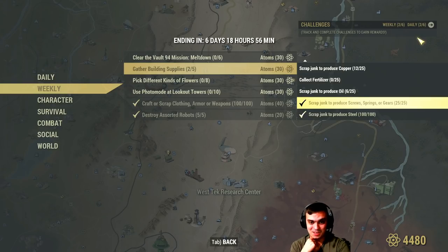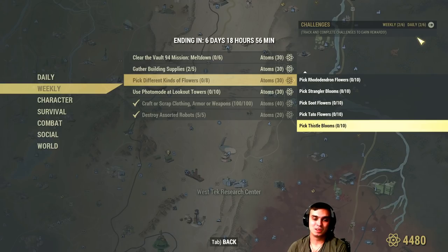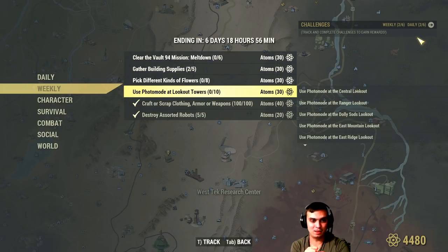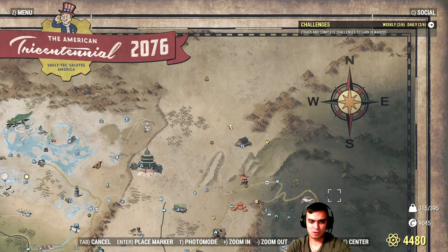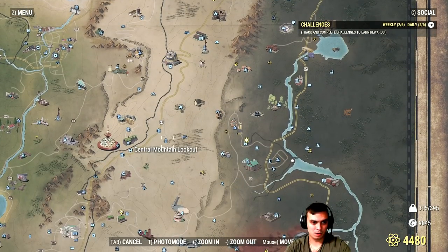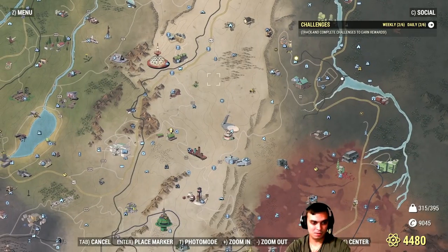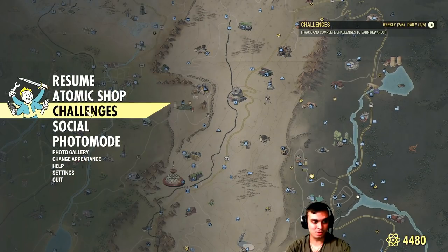Picking up different flowers — I think I should start making separate videos on how to complete dailies, showing where to find all the flowers, since they do repeat over time. Use photo mode at lookout towers — lookout towers, not relay towers. There are at least two you should be able to find easily, just run around and Google their locations if needed. I'm going to cut it here because this video is turning out to be extremely long, and I apologize for that.